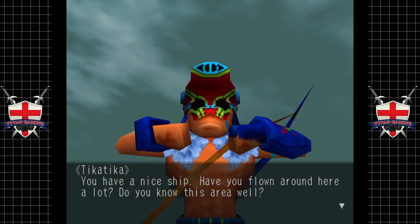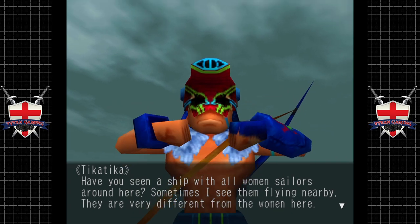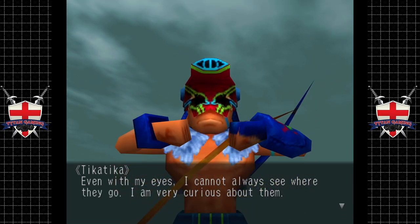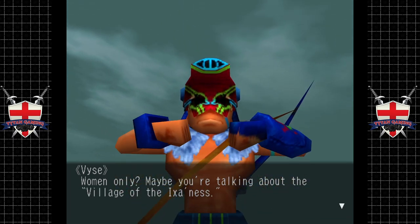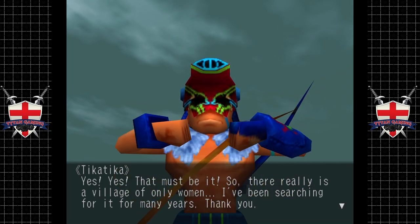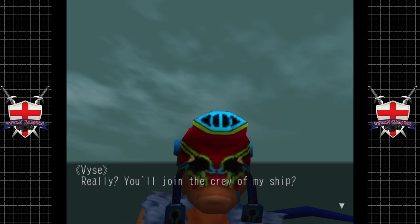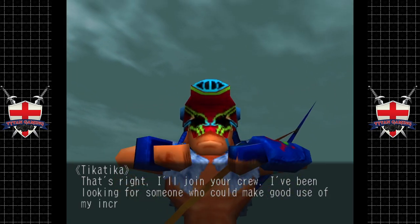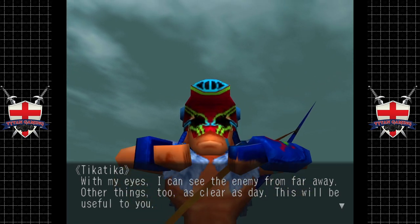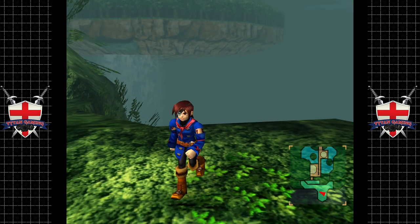'You have a nice ship — you have flown around here a lot. Do you know this area well? Have you seen a ship with all women sailors? Sometimes I see them flying nearby — they're very different from the women here. Even with my eyes I cannot always see where they go. I'm very curious about them.' Maybe you're talking about the village of the Ixenes? 'Yes, yes — there really is a village of only women! I've been searching for it for many years. You're the best sailor I know — take me with you. I want to travel with you. I've been looking for someone who could make good use of my incredible eyes. With my eyes I can see the enemy from far away.' We have our lookout!